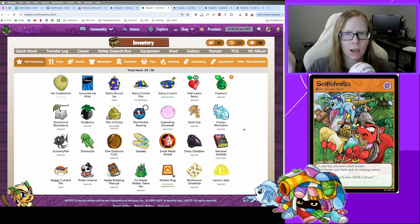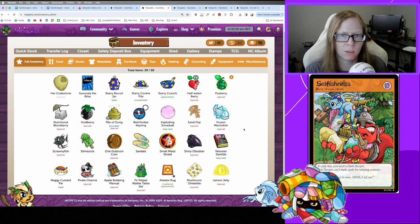When you're starting out, my focus is always building neopoint wealth. In the very beginning stages, I sell pretty much everything — even the 1 NP items — because it all adds up. As you get a little more comfortable and have more money, there's more room to play with items and save for what you want to do.